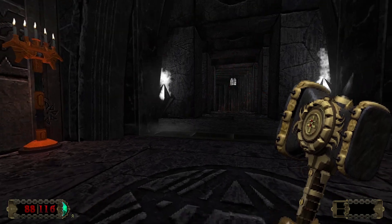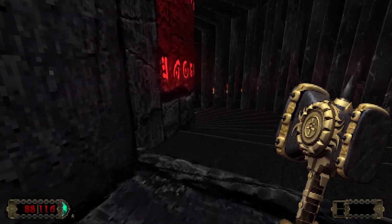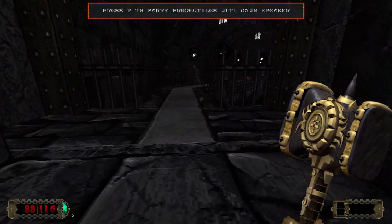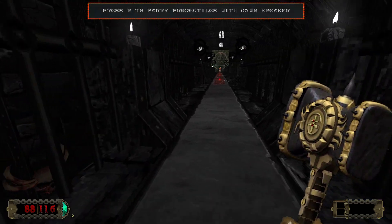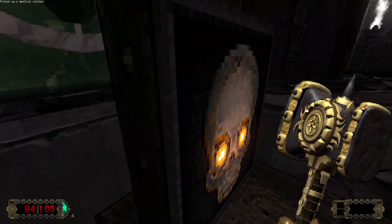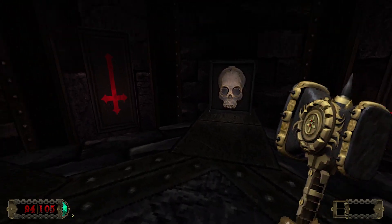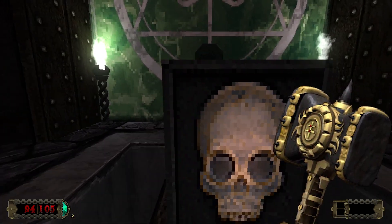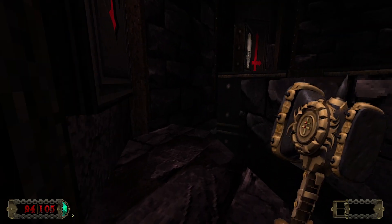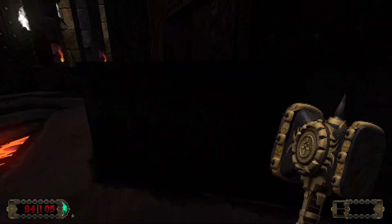The underground door. Okay, we're going down deeper. There's a spiral staircase here. Look at this — we got to dodge some fireballs here. We got hit a little. I'm supposed to go down here, I think. Is that lava? I don't want to be in that.